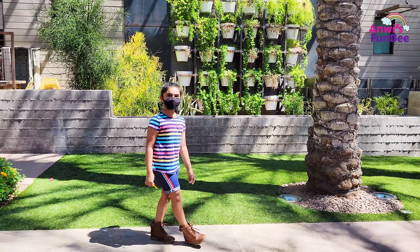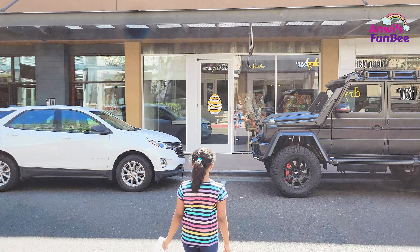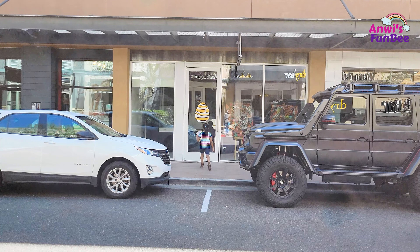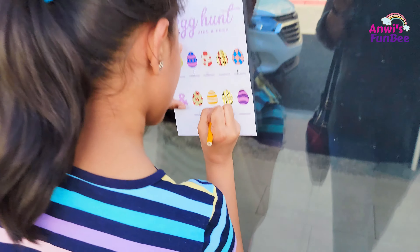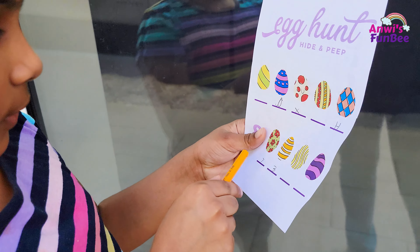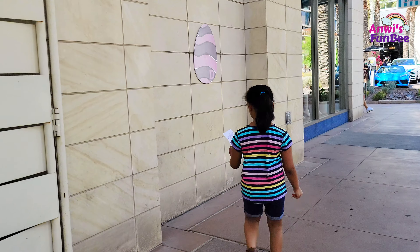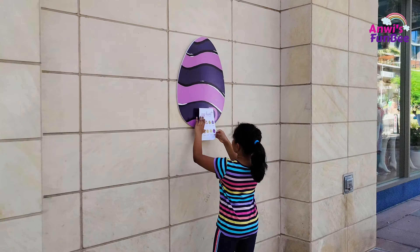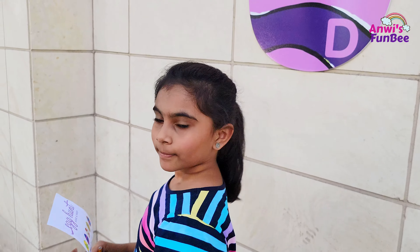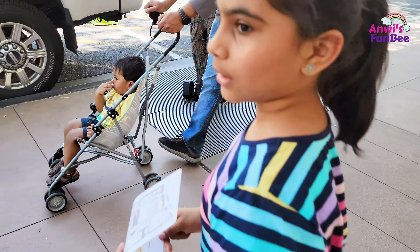A nice green place. How many is that? I found 5. I found another one. It's D. Why are there numbers and letters? What can it be? Three left.